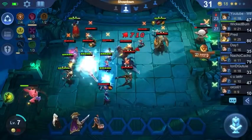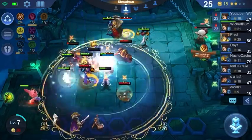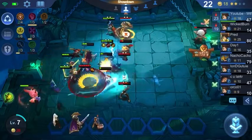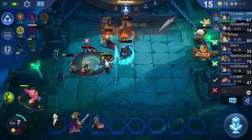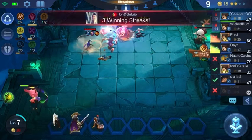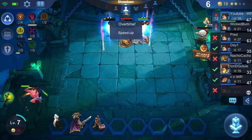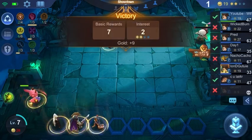Now we have six of six. You can just see how they are not able to attack — that Wanwan wasn't even able to get her ultimate off.